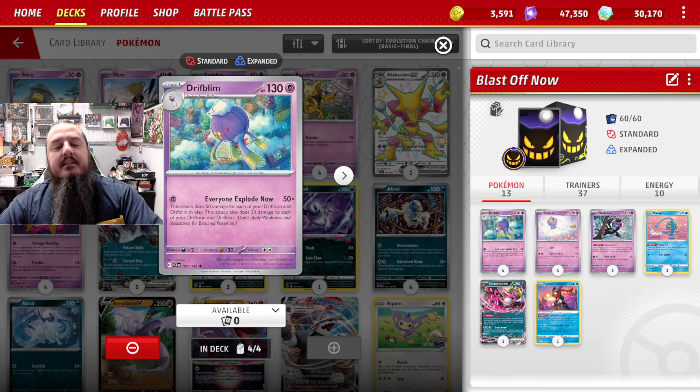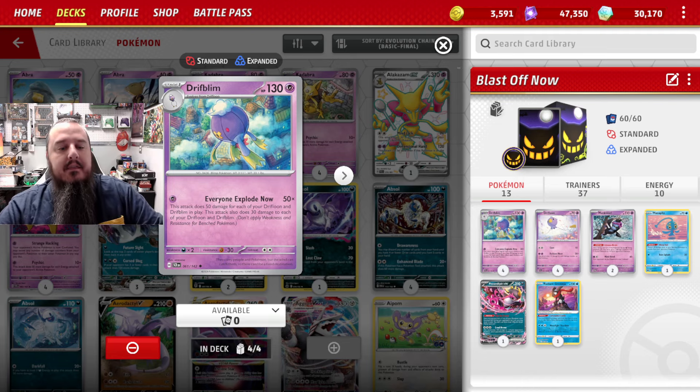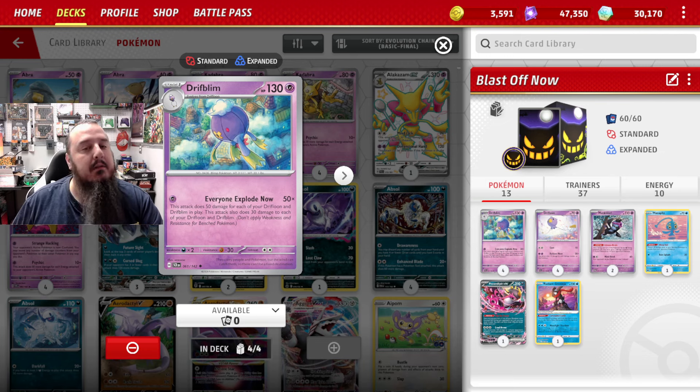Drifblim is a fantastic card — really like it. Super easy to do 200 damage with it, and it can partner very well with the Scarlet Violet Drifblim that is often seen played with Gardevoir. I wanted to build a deck without Gardevoir that focused on this Drifblim, and this is what I got.